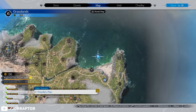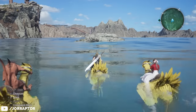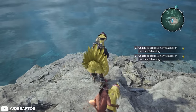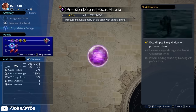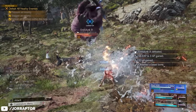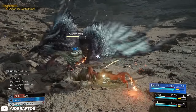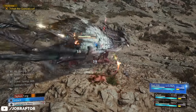Head over to this tiny island on the map that you can reach from the beach with your chocobo, because here you can find a ton of resources but also the Precision Defense Focus materia. This helps you perform the perfect block just when an enemy is about to strike and also lets those enemies drop to the floor. This materia is key with Red because when he blocks an attack you fill the vengeance mode meter, and when you activate that you can more easily stagger targets and also get access to Siphon Fang — a powerful attack that also gives you health back.